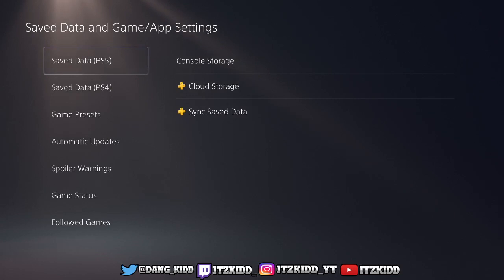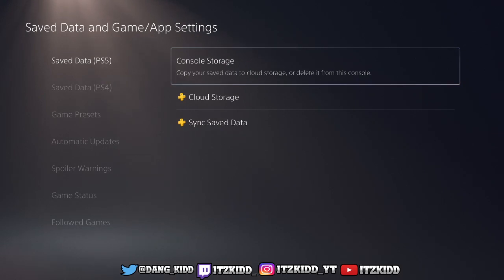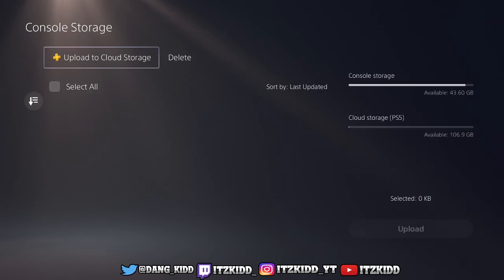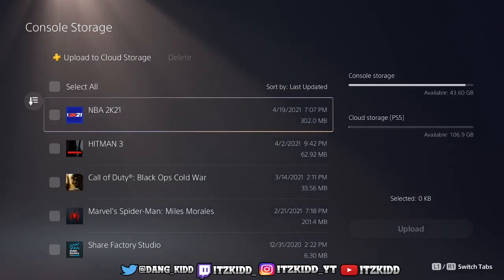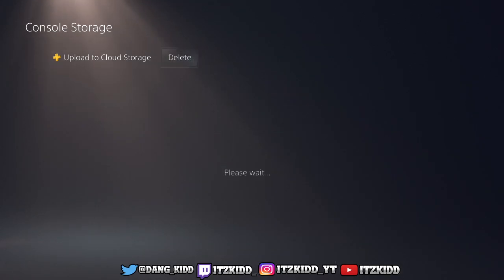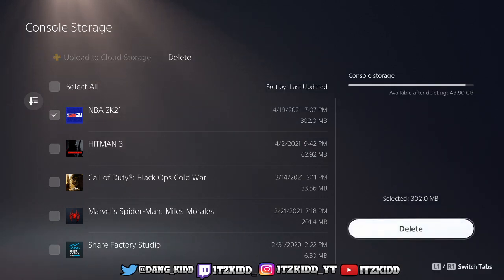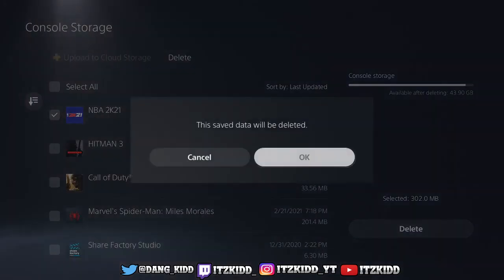Remember I told you guys to pay attention to the times — the times play an important part, so pay close attention to this next step. Go to your Console Storage. Now once you're in Console Storage, take another look at the time — you see now it is 7:07 PM. You're going to delete this file. Scroll up to Delete, click on the most recent one, and make sure you delete it — that's where all the corrupted files are.